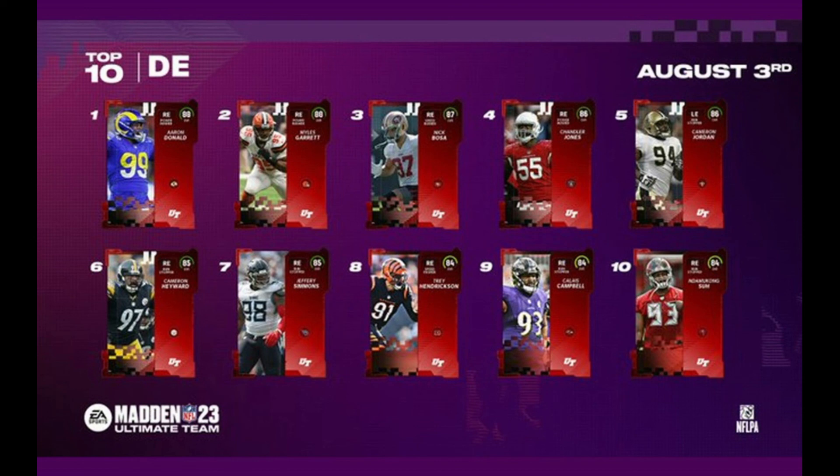That is your top 10 defensive ends. Let me know who you think got snubbed. The only person who really comes to mind is Demarcus Lawrence — he got a pretty high regs card, I believe a 90 overall, and was definitely in the top 10 in regs, so I'm a little surprised we didn't see him here. Anyway, that is it for today's video. I mentioned in yesterday's video I will be starting up theme team videos for Madden 23 Ultimate Team in the next week or so. If you want to request a theme team, drop a comment down below — it can be a 25 plus 25 or a full 50 out of 50 theme team. If you enjoyed this video, drop a like and hit that subscribe button. I'm really trying to push for 1,000 subscribers and every subscriber helps. Really appreciate it guys, thank you for watching.